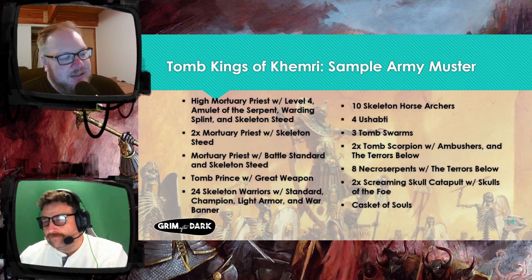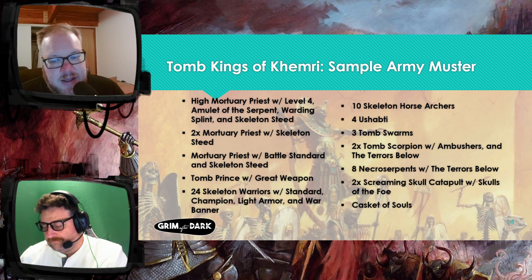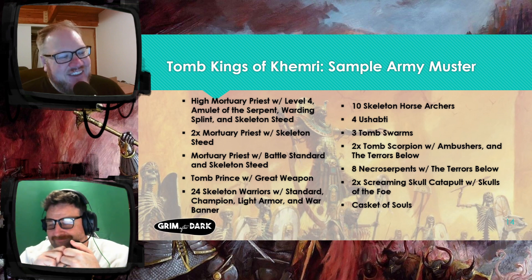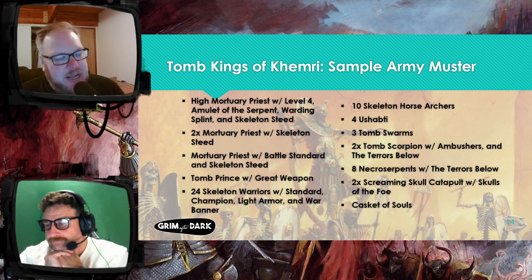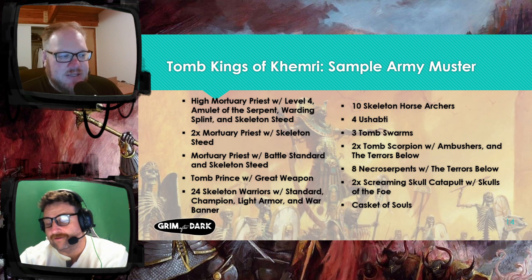That's a lot of resurrection, Danny. One of the nice rules about this particular list is they get plus one to the resurrection roll, so they heal an extra wound. I have a Tomb Prince with just a great weapon and light armor — he's real cheap at 90 points, but he's hard to kill: Toughness 5 and three wounds, so he's annoying and I can heal him. I've got a unit of 24 skeleton warriors with light armor, shields, and the war banner, with a standard and champion. Since if I tie combat I'm not going to lose any wounds anyway, it doesn't matter.